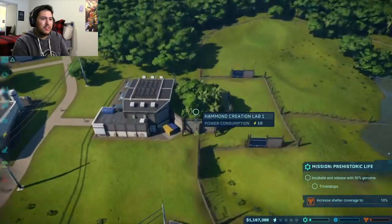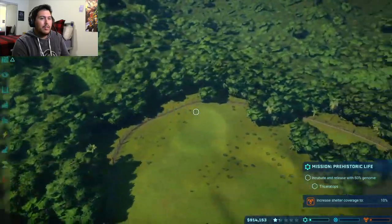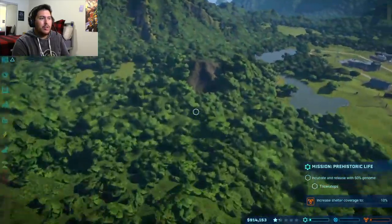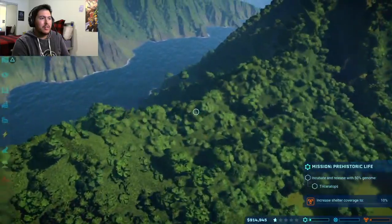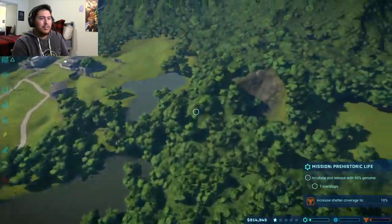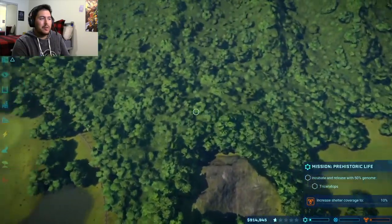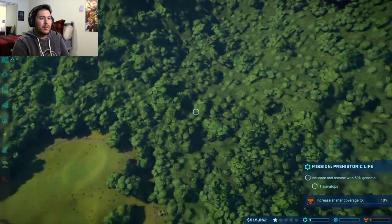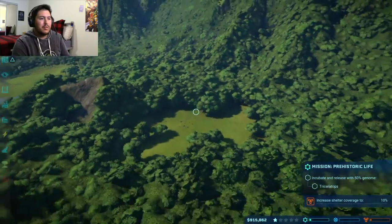Incubation of a Triceratops — let's go! I think maybe right here. All this area I could use, I think. I could use all of this to create a hotel maybe right here, and then a tram going all the way around to the hotel.